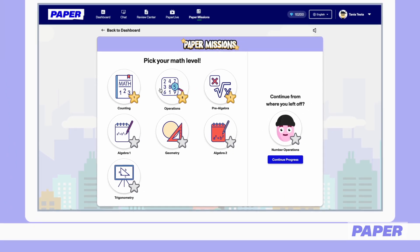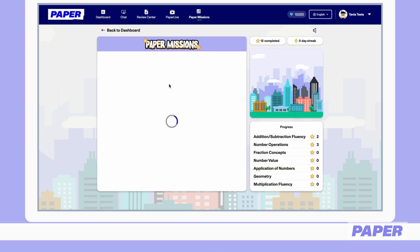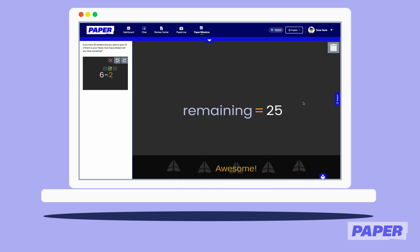Once a level is chosen, students are brought to the Mission Center. Here, they'll see a range of related categories, each with a full suite of missions. Missions are completed in our unique, interactive platform where students drag and drop variables to solve problems.